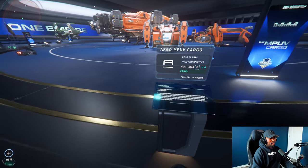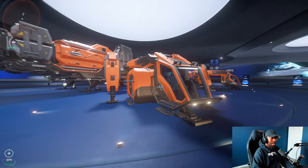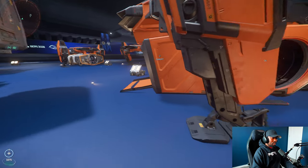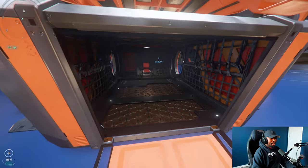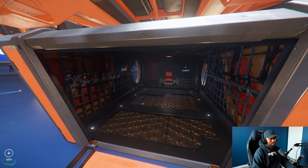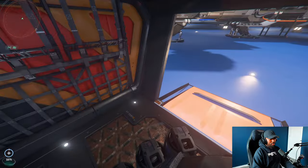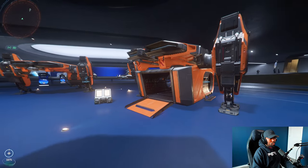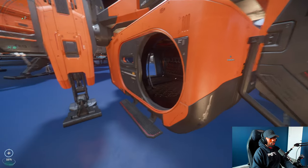The MPUV Cargo is a light freighter and it already has an attached cargo hold, which allows you to store things on the inside. Not sure if you can actually fit a full SCU box in here, but I think you should be able to just fit them right in. This one is great if you want to carry cargo and have it protected internally.